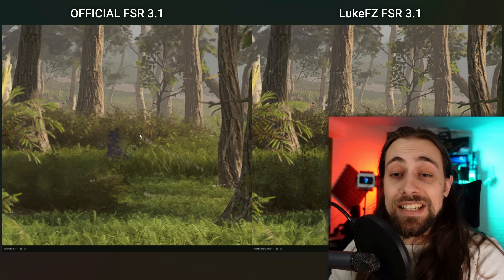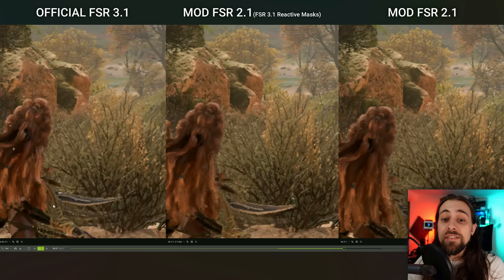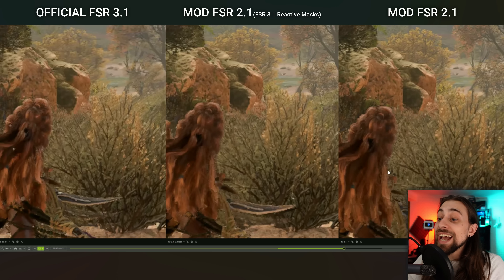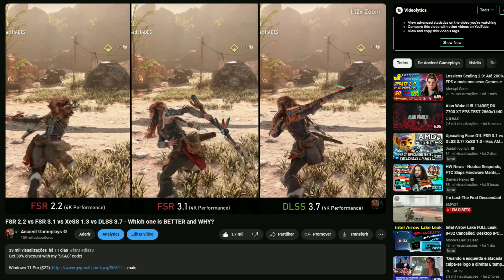Take this with a grain of salt, of course, because I did not test it myself, but I will in some days. I do believe it can be true because I tested it with Hellblade 2, and once again the mod was better than the official implementation. Now we have three scenarios: the native FSR 3.1, the modded FSR 2.1 with reactive masks from FSR 3.1, and the normal FSR 2.1 — all of them side by side. I was also testing native TAA versus FSR 2.1 versus 2.2 versus 3.1, and LSS and XSS included as well.